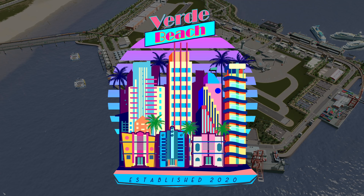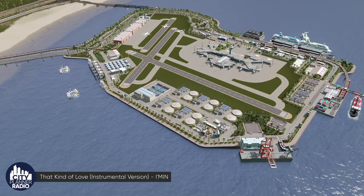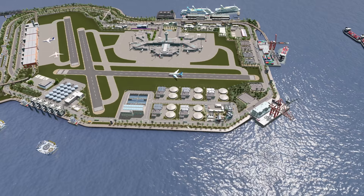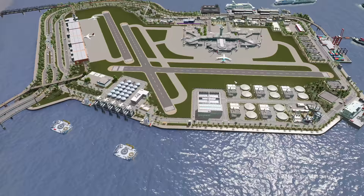Welcome back to City Planner Plays, where we are building the city of Verde Beach. Today we are going to start preparing ourselves for the upcoming airport DLC. We're going to look at our airport island and rethink some of what's happening here — we have a lot of space dedicated to public utilities, and we know we'll need more space when we dedicate more of this island to airport uses.